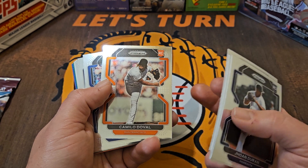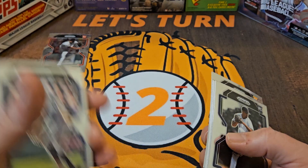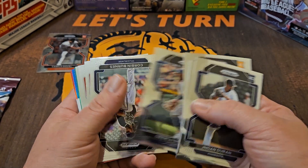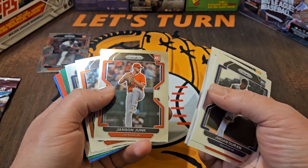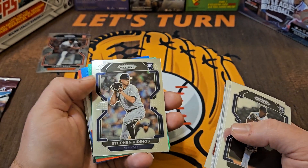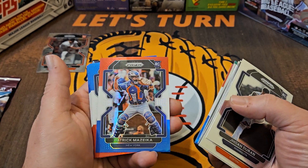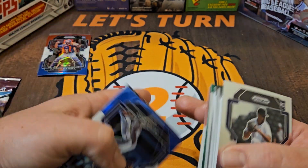I will definitely take a Camille Duvall rookie card for my Giants — the Closer. We're going to put that one on deck for the video's best catch, and maybe I'll do two separate stacks, one for the Prism and one for the Optic, and see which stack's better — maybe that's how we'll decide who wins. We got Corbin Burns, Jansen Junk rookie, Drew Ellis. All these rookies — bound to hit one of the big ones, right? Steven Writings, and now we're into our parallels. Josh Donaldson, Chris Bryant, Patrick Mazzica — it is a rookie and it is a parallel, so we'll put it to the side.